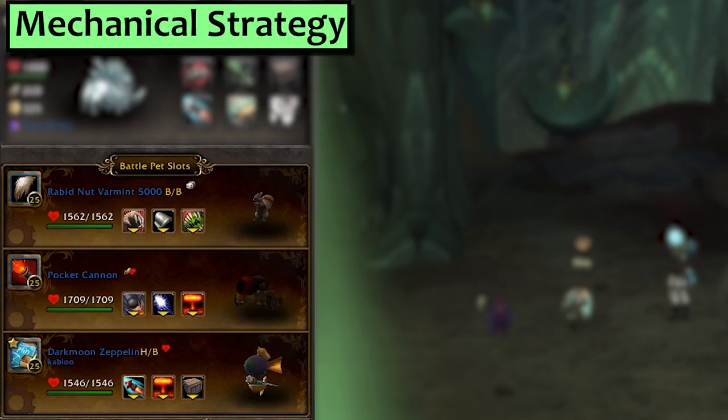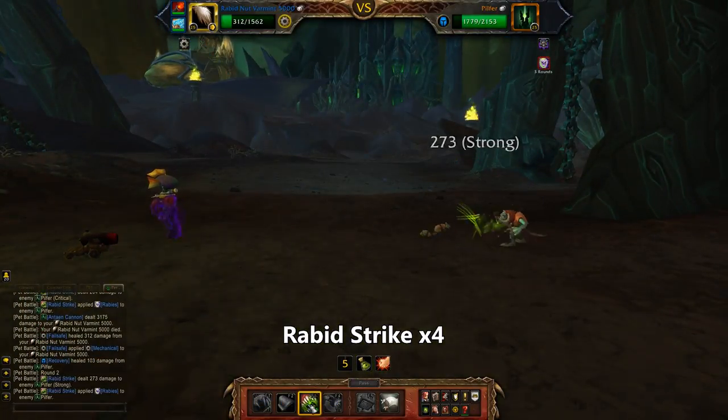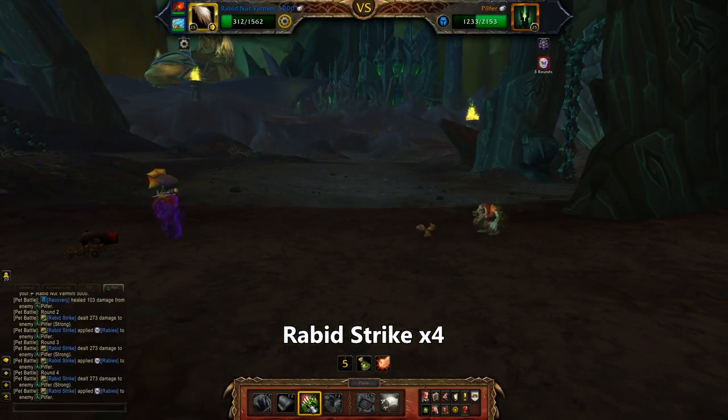Next we'll do Mechanical. I am, for possibly the first time ever, using a Rabid Nut Varmint with Rabid Strike, second is my Pocket Cannon with Explode, and third is my favourite Darkmoon Zeppelin with Missile and Decoy. Starting with that rascally nut varmint, spam Rabid Strike until it won't let you anymore. In my experience you get four.